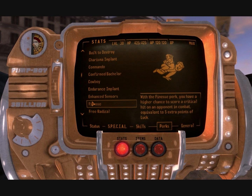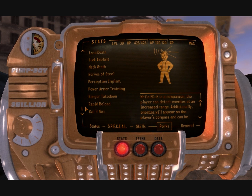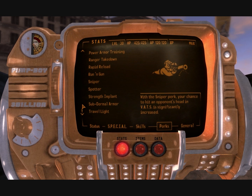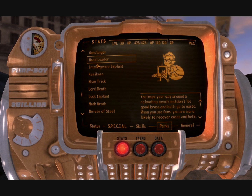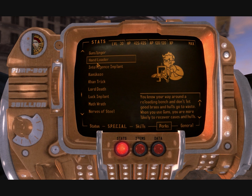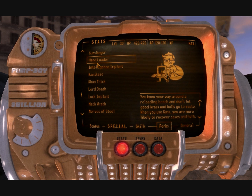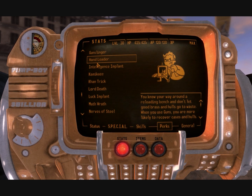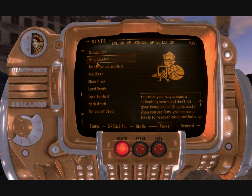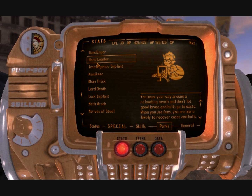Finesse is absolutely critical — boosts your critical hit chance by 5%. Sniper gives increased accuracy to the head, really important. Hand Loader is — a lot of people look down on this, but it's extremely important. It makes getting ammo for the Ranger Sequoia useful ammo a lot easier, instead of that crappy hollow point ammo which the gun runners only sell for some reason. You get a lot more casings back, and you also get access to the best ammo in the game, which is a huge deal. This is why you get the 90 repair, so you can take advantage of this.